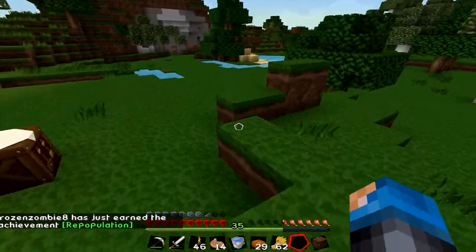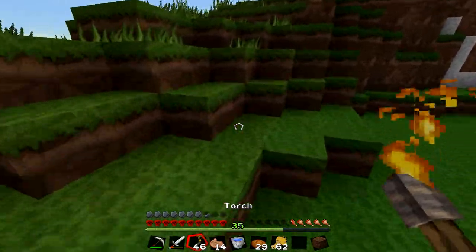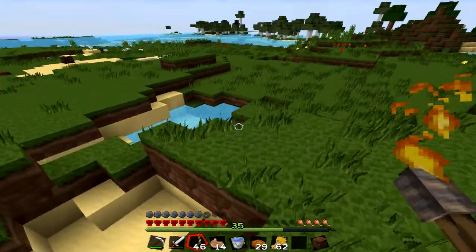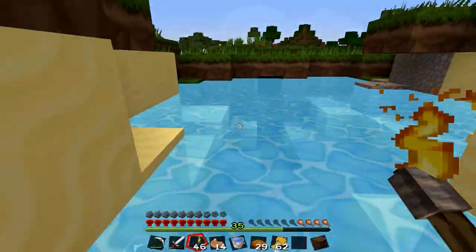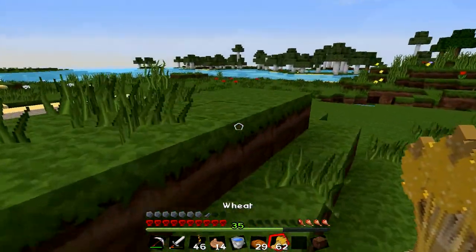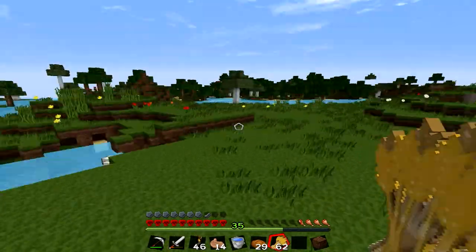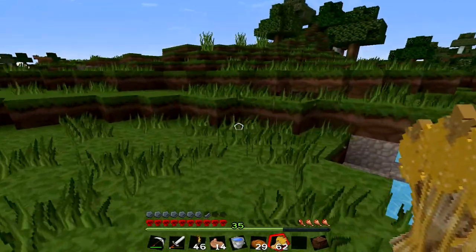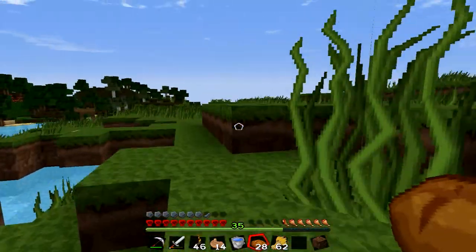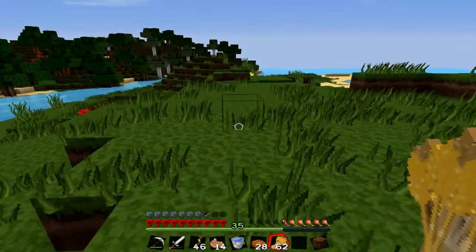I want to see maybe if I can try to get another cow in there. I don't see any around here though. Let's check over this hill — there might be another cow. Hopefully there is. Oh yeah, there's a cow right there. Now the hard part is getting it back.